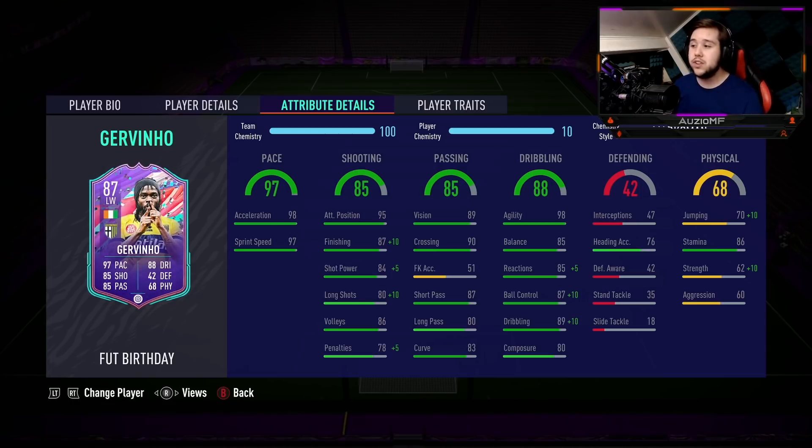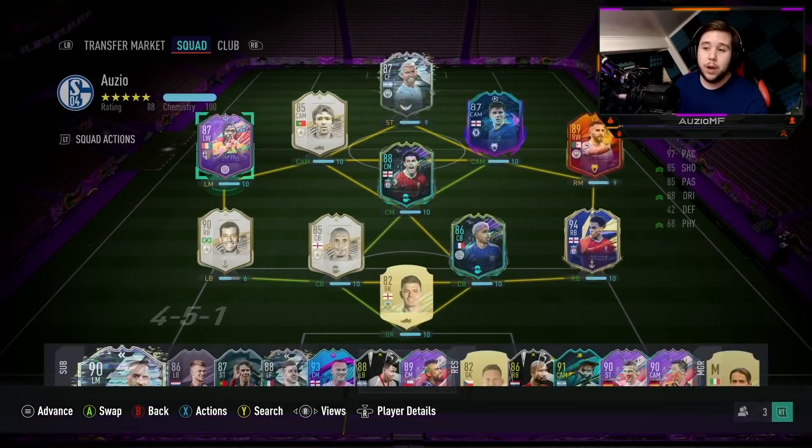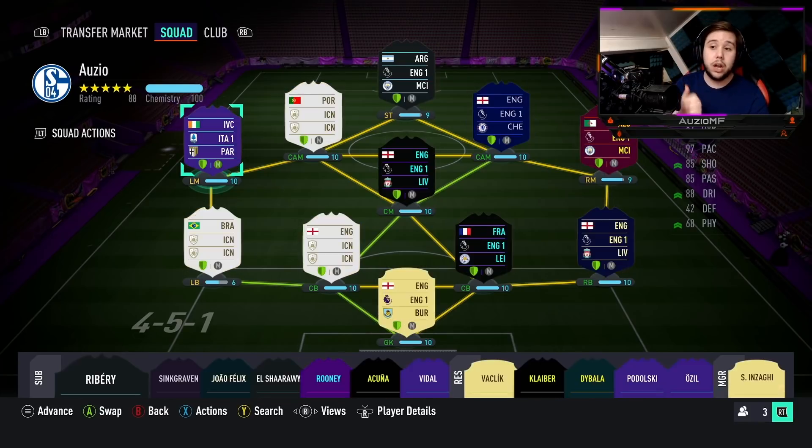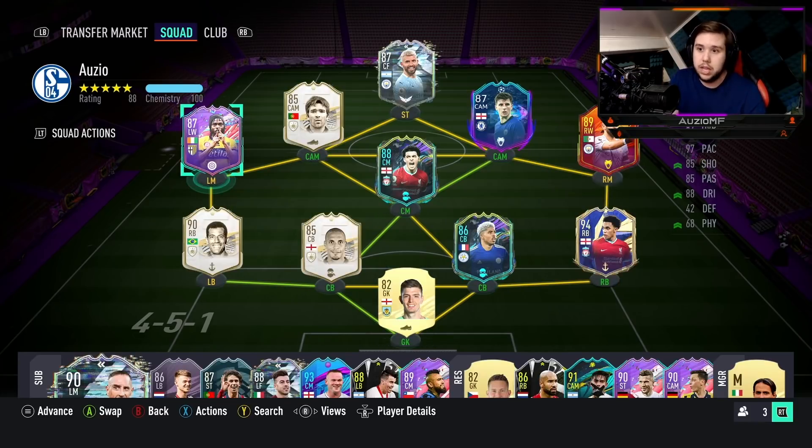When it comes down to his physicals, the only thing you can say is good is the stamina. 86 stamina is very, very good. But everything else — 80 jumping, 72 strength, and 60 aggression — obviously isn't the best. When it comes down to links, you will literally have to play this guy only in a Serie A team because the club he comes from doesn't have any outrageously good players. So links when it comes down to the club is not great.